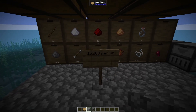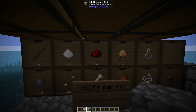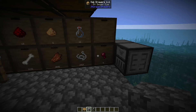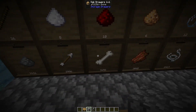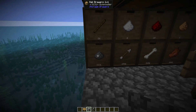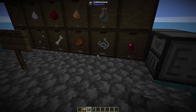This farm produces 15,000 items per hour including witch drops like redstone, glowstone, sugar, sticks, and glass bottles, plus spider eyes, string, rotten flesh, bones, arrows, and gunpowder. They're all pretty even at around 3,000 per hour, with a little bit less string.